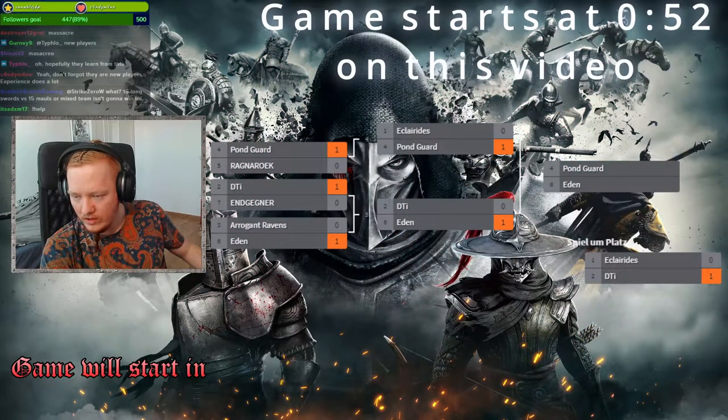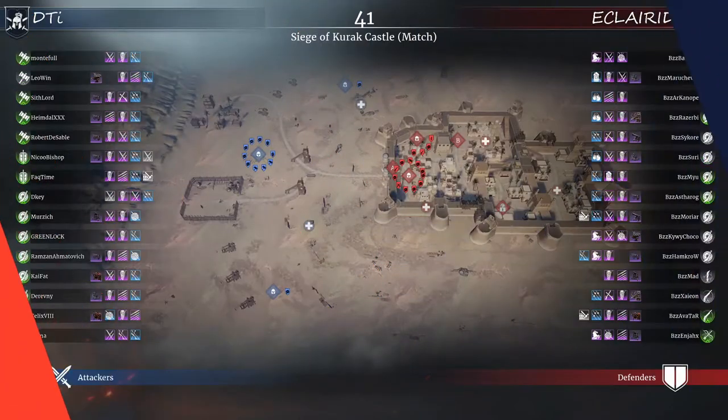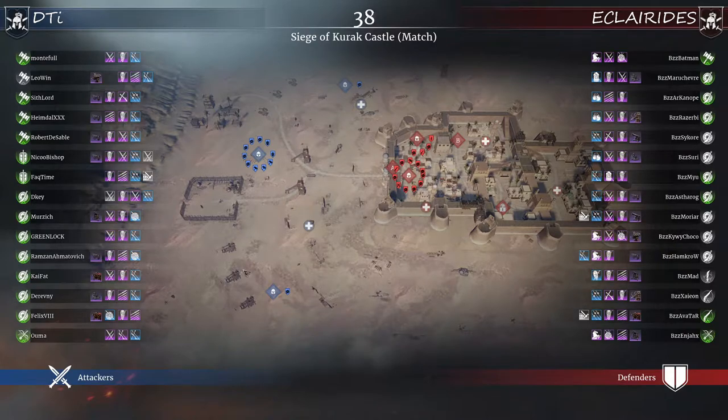We have DTI and Clarides on defense right now. We are playing for third place and this is best of three, so if Clarides' team wins this game we will see one more round. The teams are correctly placed - Clarides is the red defending team and the blue attackers are DTI. Clarides won the first round, they already played one game in defense.